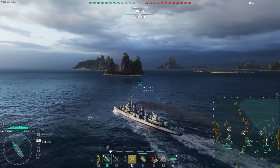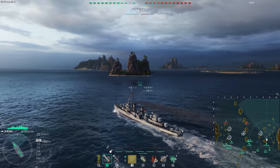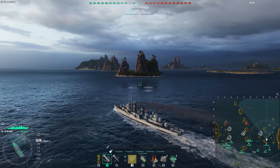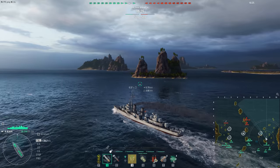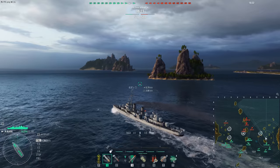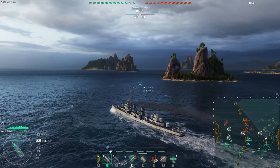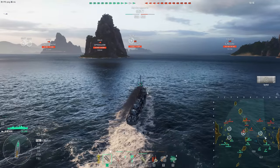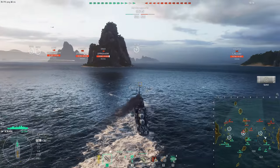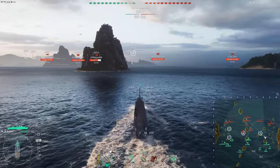The Black's radar goes out to 7.5 kilometers, which of course covers the entire cap. You can back into a cap, sit in one corner, and easily have the whole cap within radar range. The second something touches the cap, pop your radar, and you've got their DD caught. You also still have the American smoke screen, so you can smoke up, keep your radar going, and absolutely melt down the other destroyer — because again, you are a Fletcher, which is an excellent gunboat.